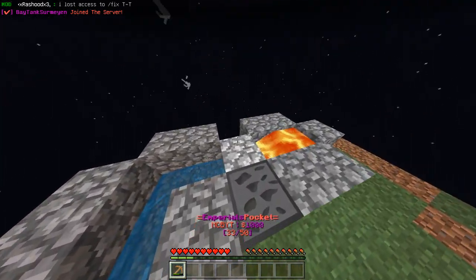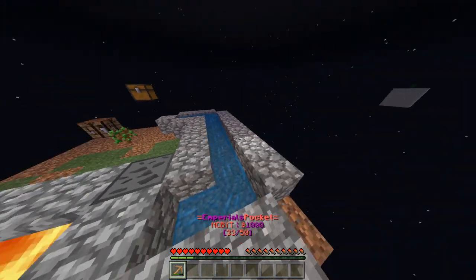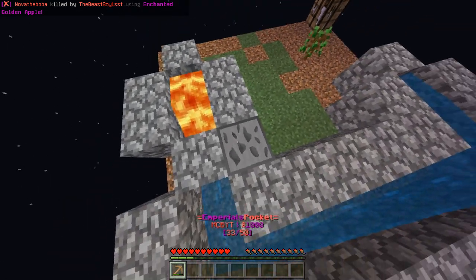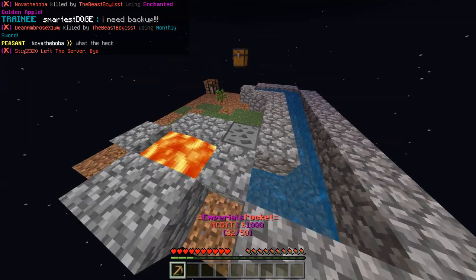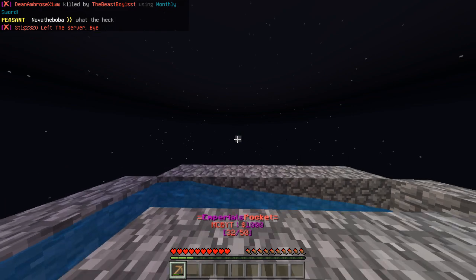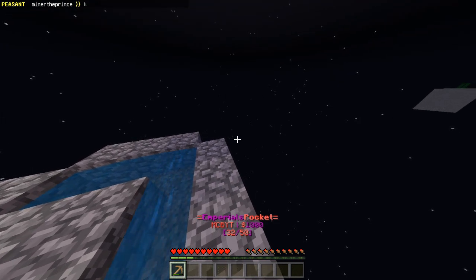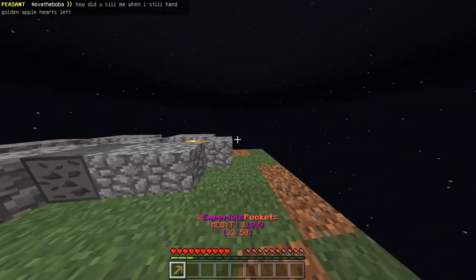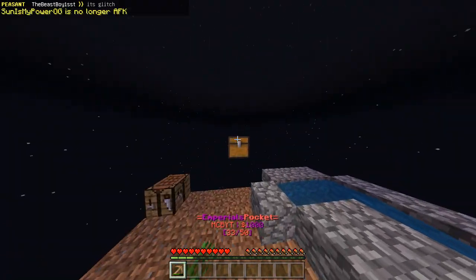That should be our ore generator setup. Once we get a better pickaxe — iron should be enough — I can mine both the cobblestone generator and the ore generator at the same time. This one always gives cobblestone; the ore generator mines slower but you don't know what you'll get. Over on my right I can see a sand island with more cactus, so we might be able to build a house with that, though it might be the only other biome around.